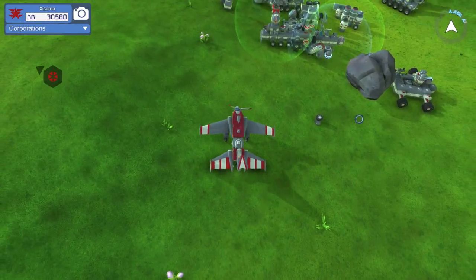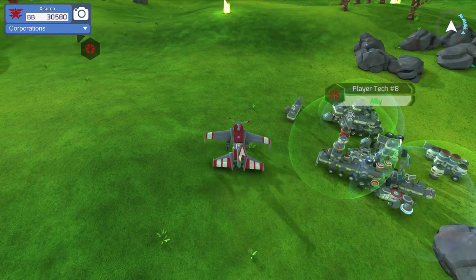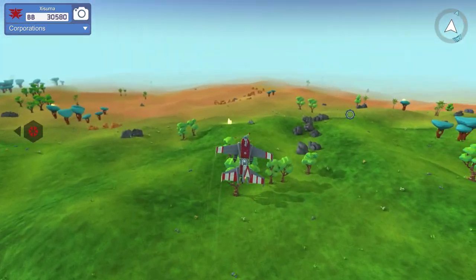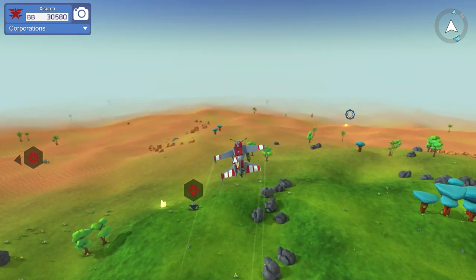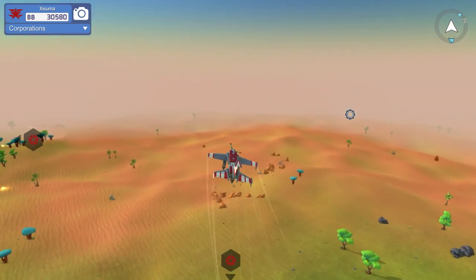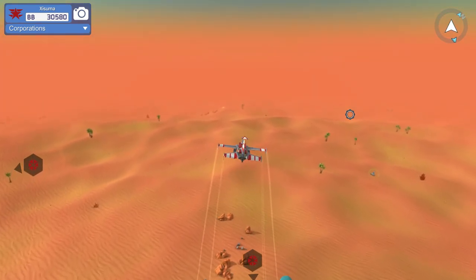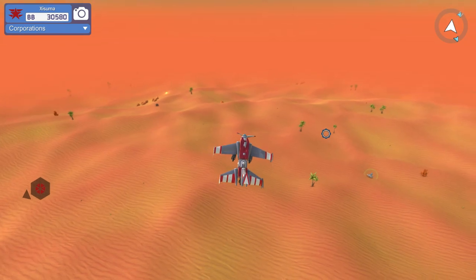Let's do a takeoff and hold down shift while we do this. This time I'm hoping - oh wow, that straight away - that's pulling up harder and that feels awkward. Yeah, that pulls up really hard, look at that. So the wings being back was definitely better.